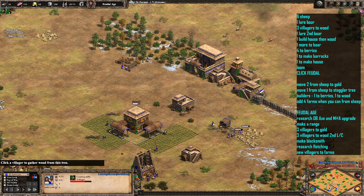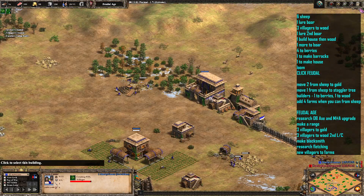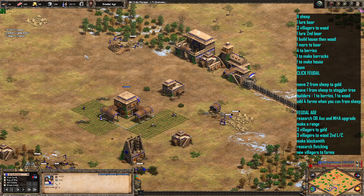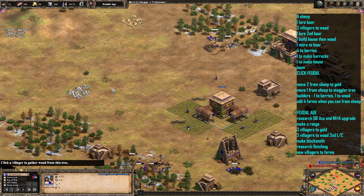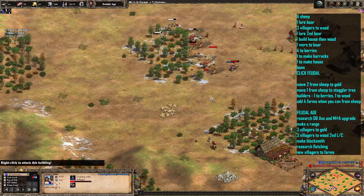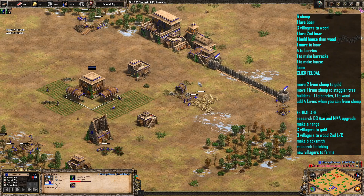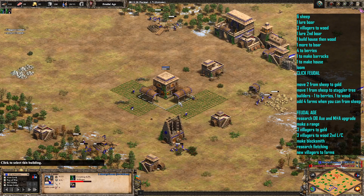That's pretty much it for this build. It's just a case of trying to get walled up where you can. You may even want to take a wood villager off once you've got your blacksmith down to help with walling up. Try and get your base as secure as possible, but keep going in — raiding, attacking, doing all the damage you can. And that is it for this build order.